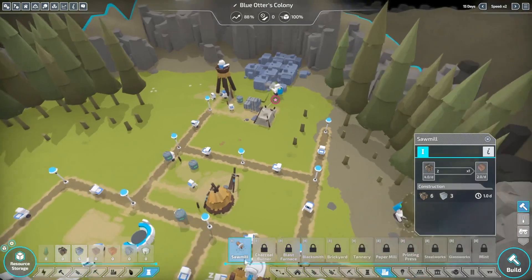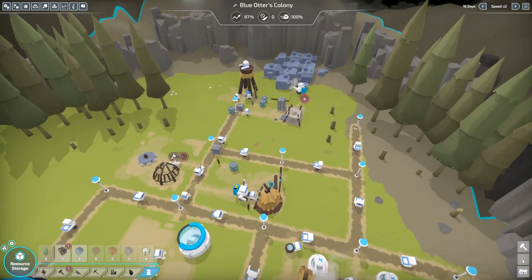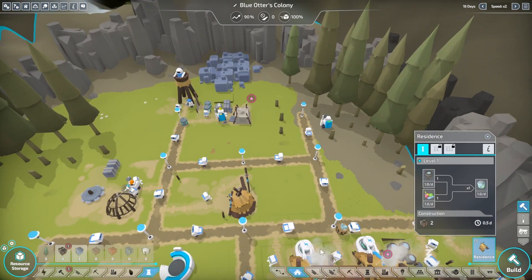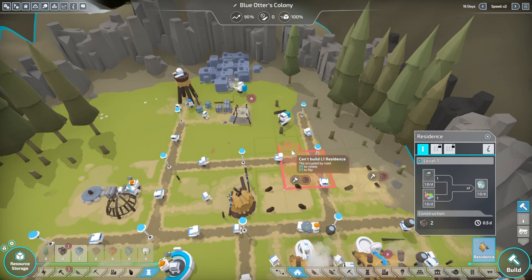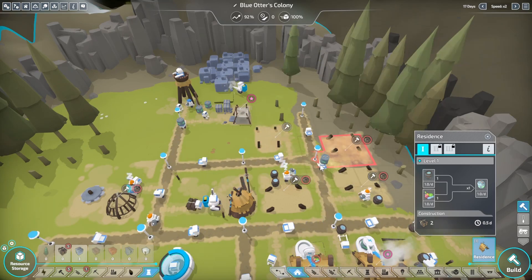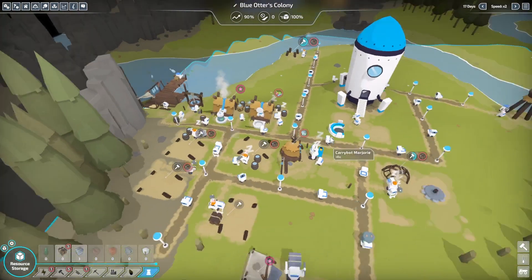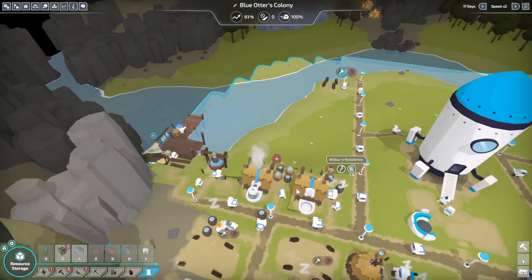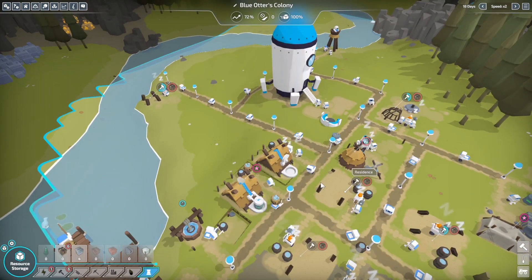Let's go over to Industry Sawmill and have a sawmill built out. Now we do need to have more residences, so we're going to build a few more. This will play a part where I will need to have more fish, or perhaps a vegetable garden — we will figure that out.